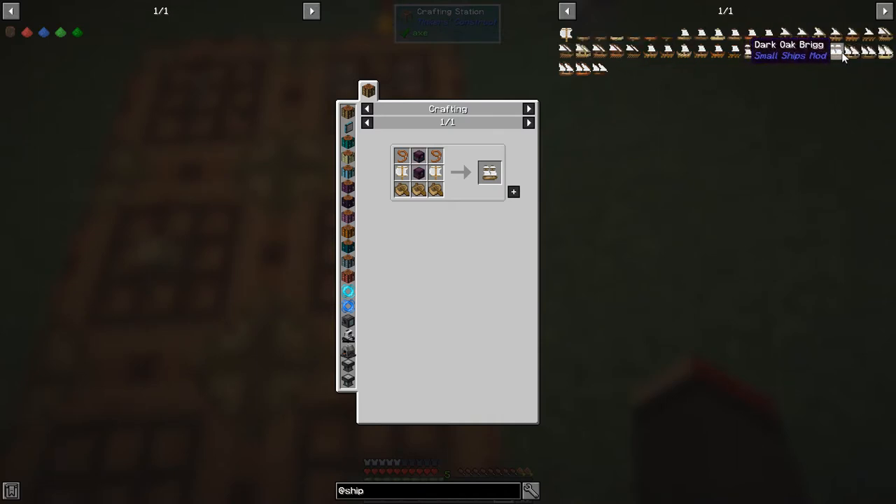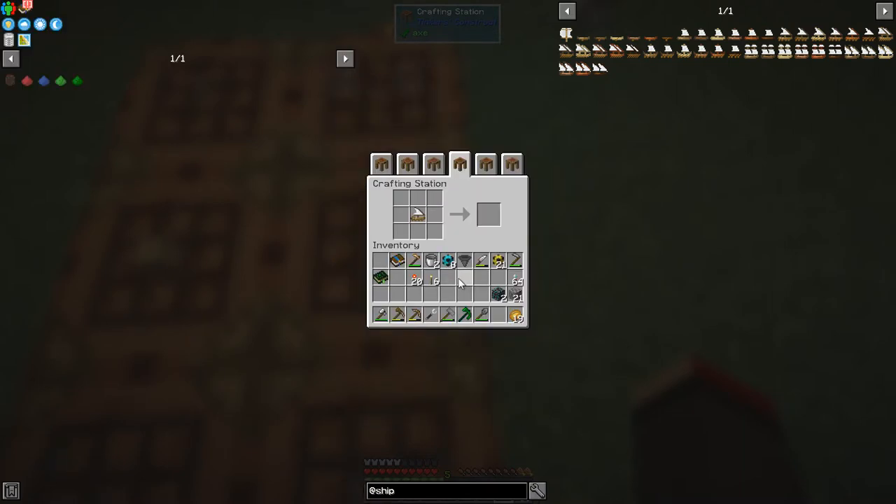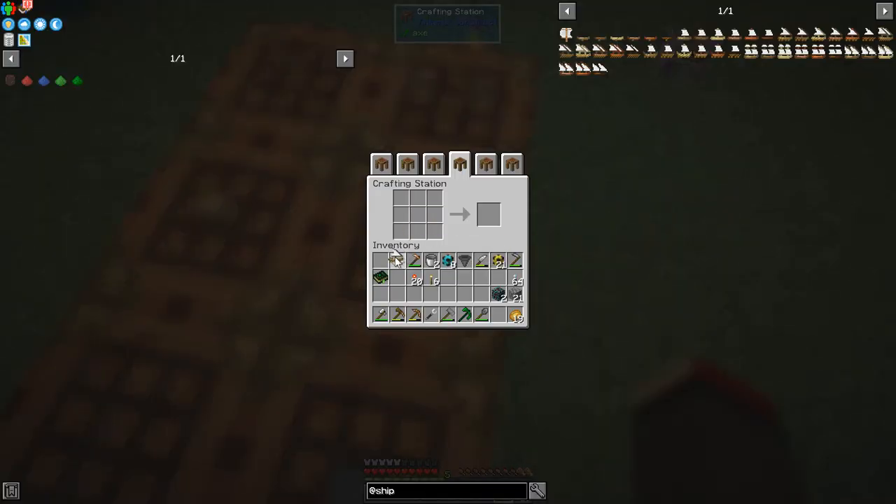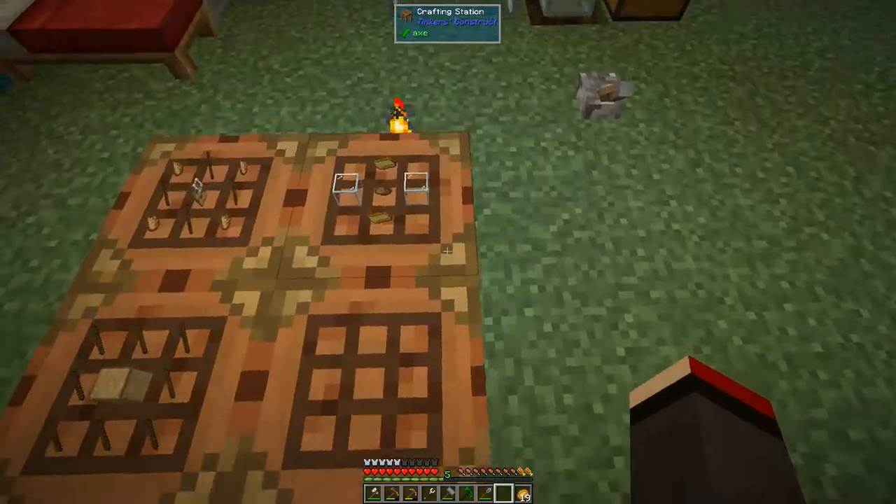Going up to oak brigs, for example, which has two chests - it has internal storage - that's three boats, two sails, and two string. The oak dhow gives you a full chest worth of storage with two chests. We could make the oak warship using the oak galley plus two leads plus two strings and tripwires. Tripwires are just an iron ingot, a stick, and a wood plank.